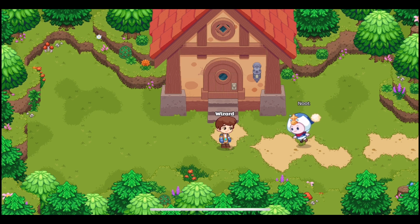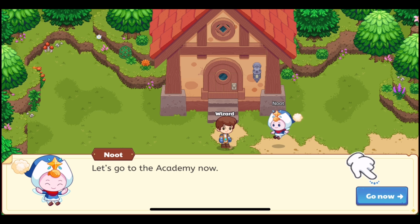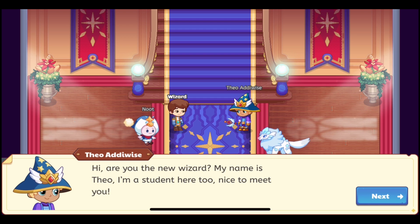You start outside of your house, and Newt comes up in a new form — he is a lot bigger than he used to be. We go straight to the academy now, where we are going to meet a wizard called Theo Adewise. He says he's a student there too, and it's like a little kid voicing the Theo Adewise character. He's got a Frost Fang behind him.